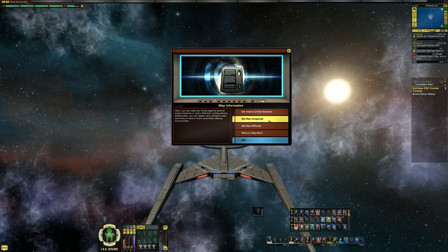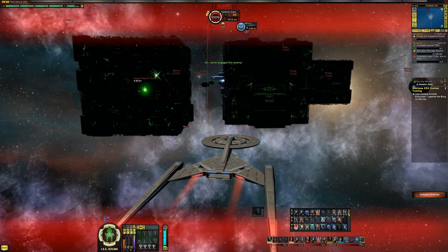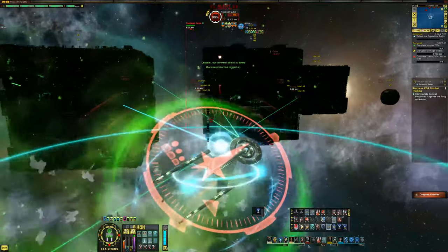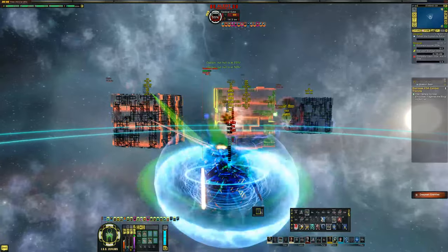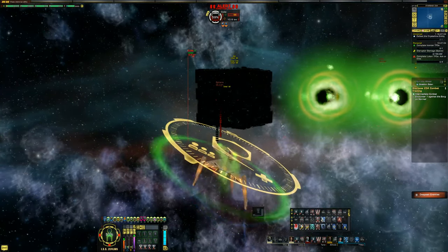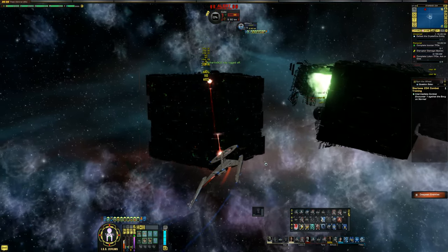So let's do 'set active combat scenario' — and we're jumping right into this right now. I messed up. There's a button over here where you can despawn things, which is good. So if you did what I just did, you can hit despawn and make all the things go away.